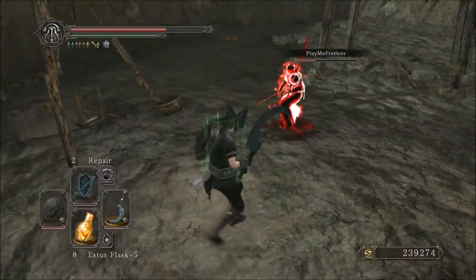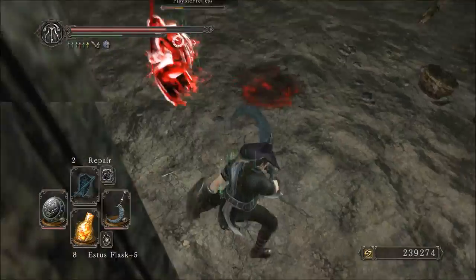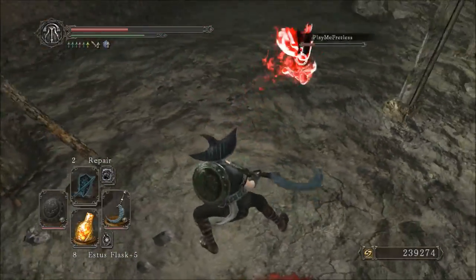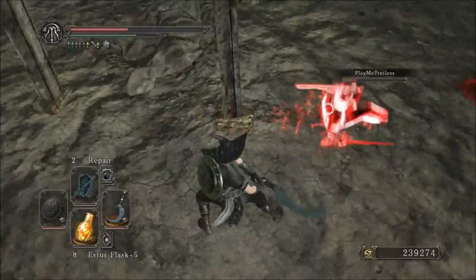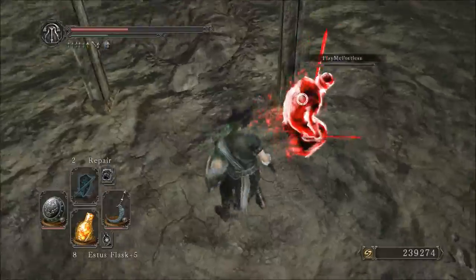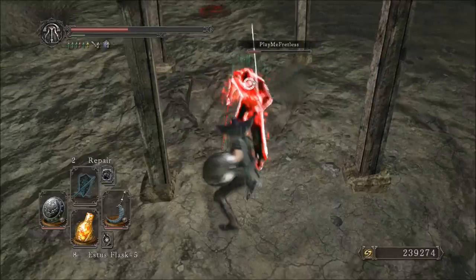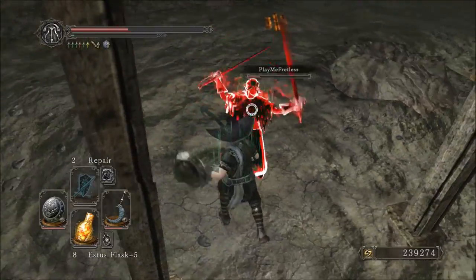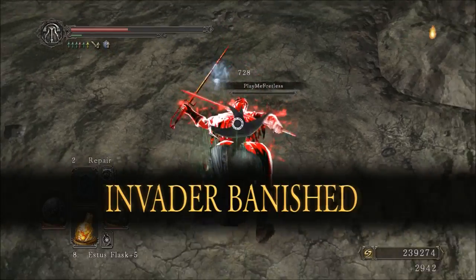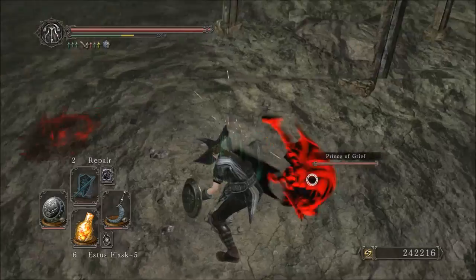Other than that, it's relatively straightforward — essentially just an axe that has shield piercing on its R2s and is affected by sweet spots. That's really what this weapon comes down to, and that's not necessarily a bad thing. I don't know how many times I've been using an axe and wanted to pass through someone's shield but couldn't. It really does have its time and place, and when you are fighting against a turtle, it really does shine.